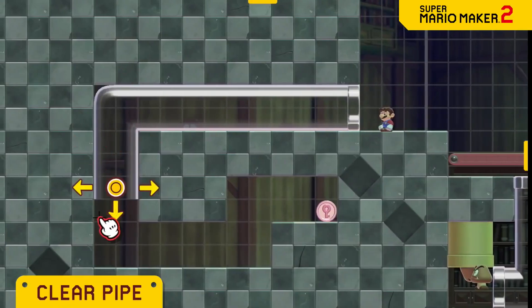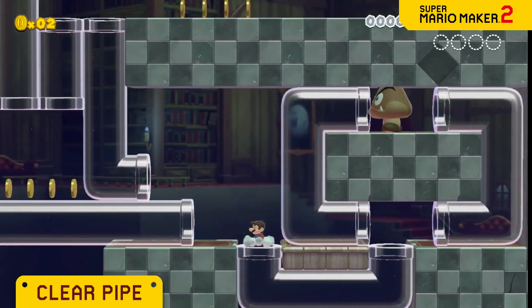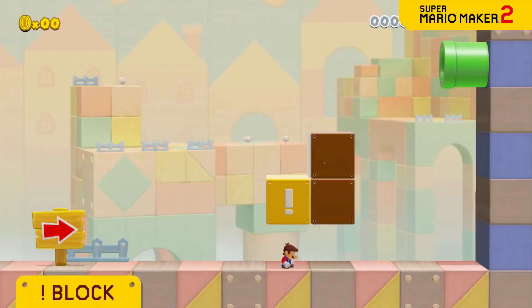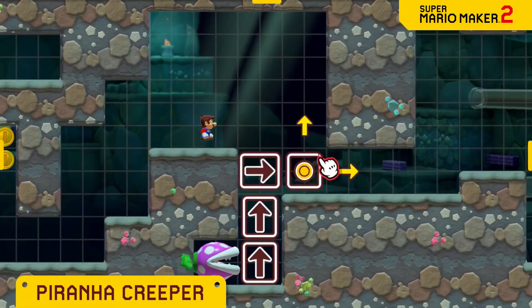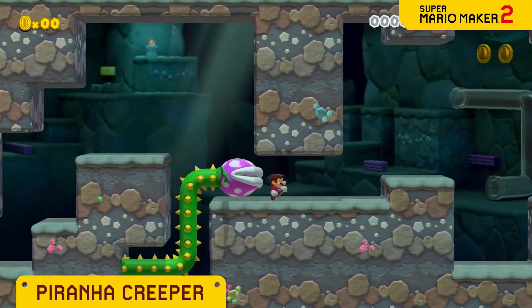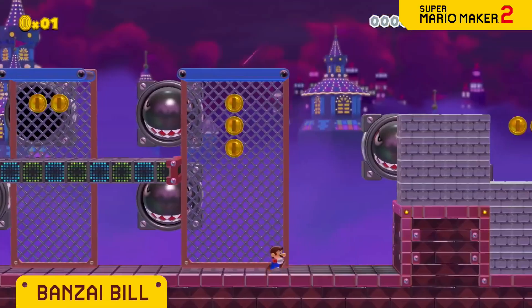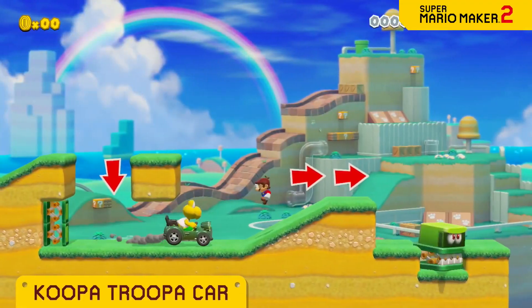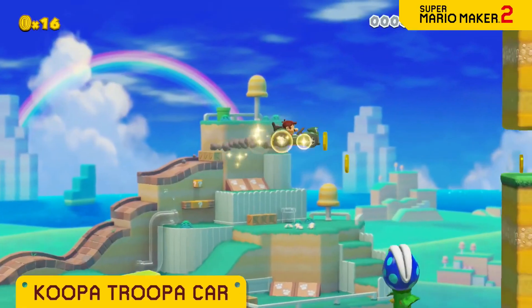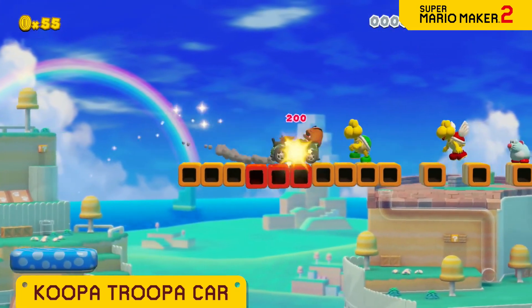These clear pipes can be placed in any shape you like — be careful though, enemies will make use of them as well. The exclamation mark block extends when hit; ground pound to expand it faster. The Piranha Creeper will extend wherever you draw. The Bonsai Bill from Super Mario 3D World can actually fly toward the screen. Take this sweet ride for a spin to really tear through the course — just try not to crash it. Drive safely now!